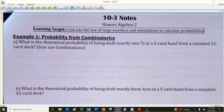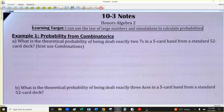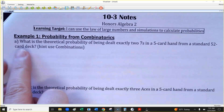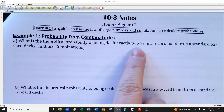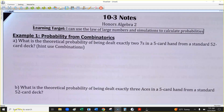Kind of a tricky question at the top, and I've got two of them just so we can practice this. So this is tricky. It says: what's the theoretical probability of being dealt exactly two sevens in a five-card hand from a standard 52-card deck?